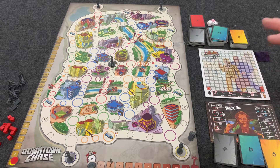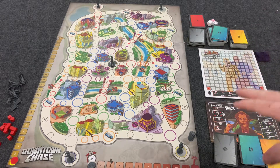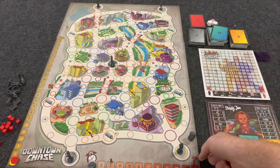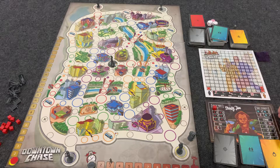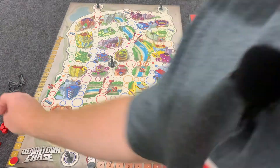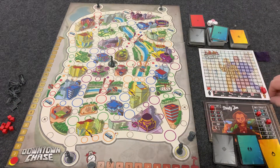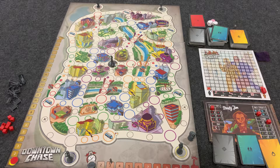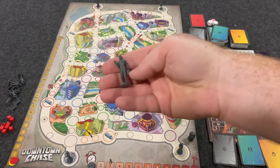This is what an initial setup of Downtown Chase might look like. Again, this is the prototype, so none of these components are finalized and some rules could be subject to change. In Downtown Chase, what you're trying to do is eliminate John the Quick — we're going to call him JTQ.